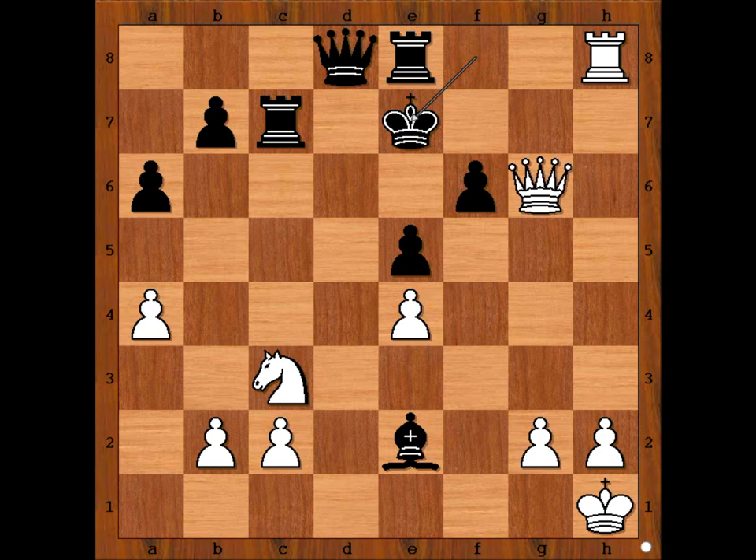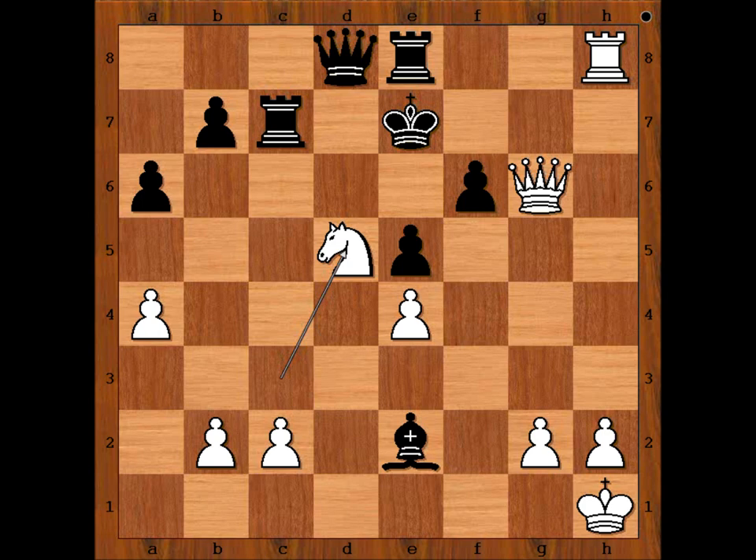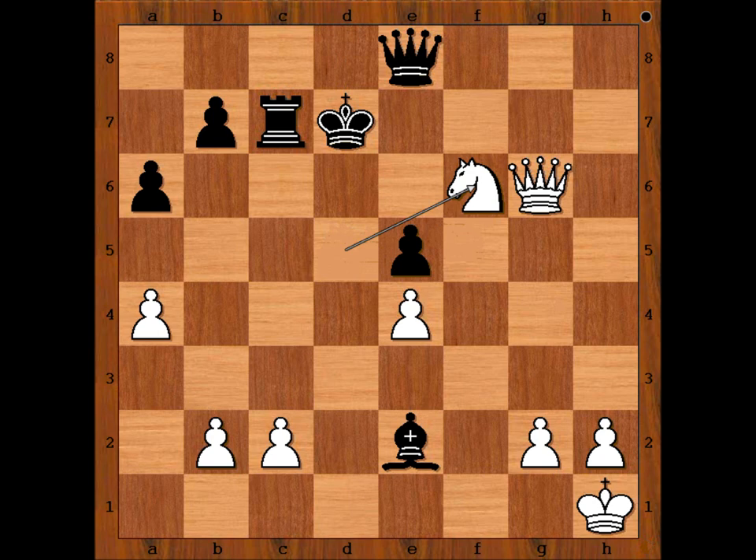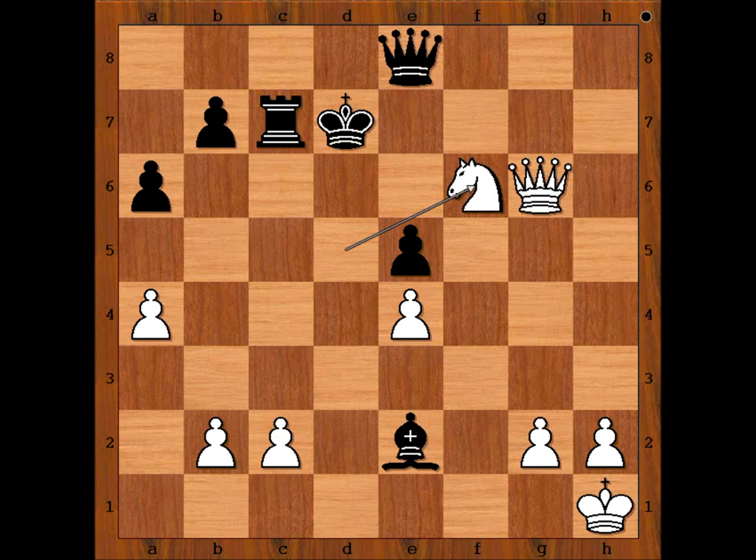What is the move? Knight to d5. Black resigned. One line goes like this: king to d7, then rook takes rook, queen takes rook, and now very unpleasant — knight takes on f6 check, forking the king and the queen. After king to e7, knight takes queen. Then perhaps black can hope to give checkmate, but after h4, all hope is gone.